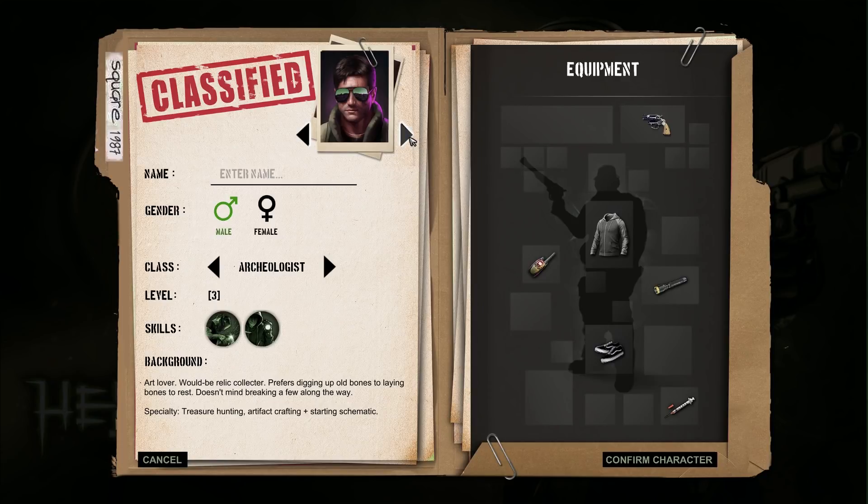So we can pick a character over here. We can pick a picture first — we don't have that many options. Let's go with this guy; he has an eye patch, seems cool. Females are coming soon. We shall be Coco. You have classes: Archaeologist, Art Lore, would be relic collector, specialty treasure hunting and artifact crafting.